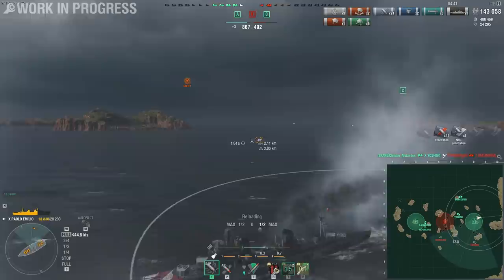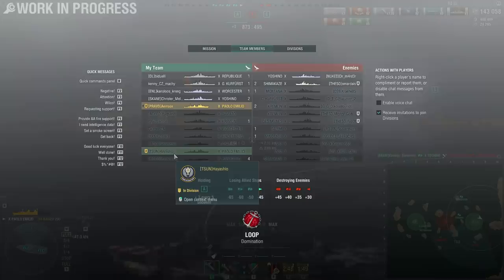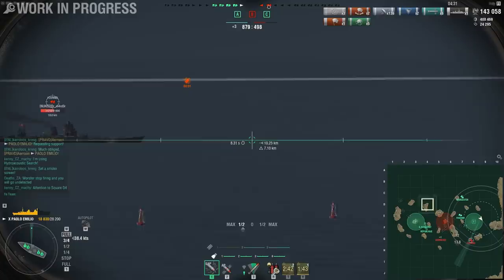I think there she goes. 59 HP?! Really, Yoshino? You couldn't give me this one kill? I have 143k damage and I haven't sunk a single ship, and you couldn't give me this Des Moines that was at like 50 HP?